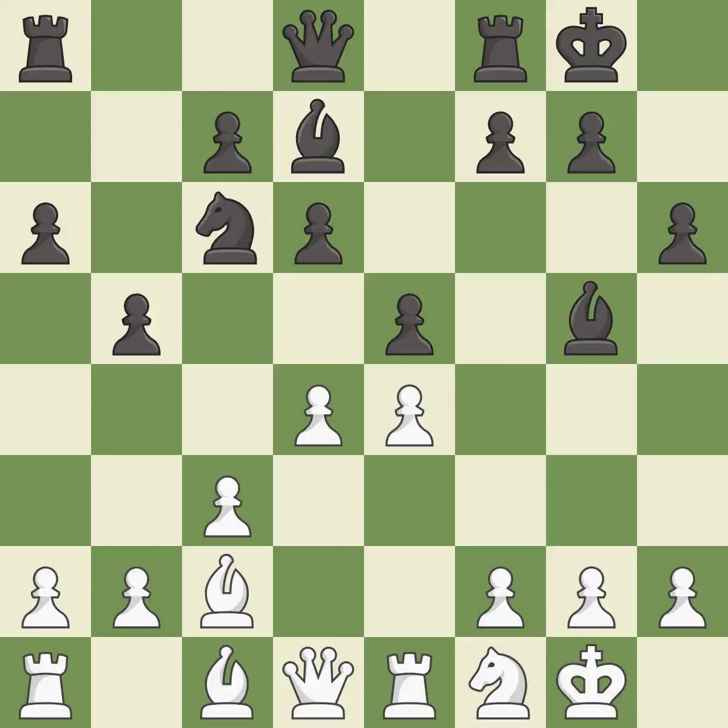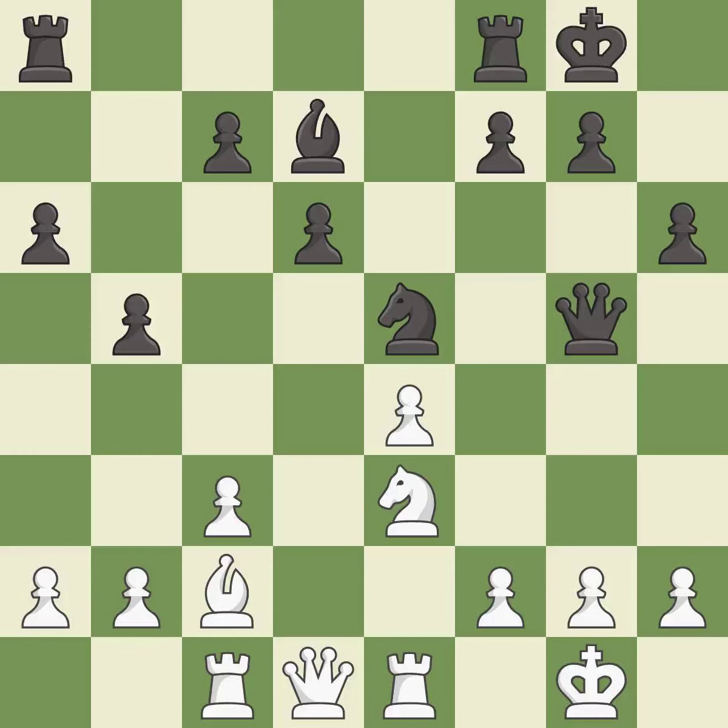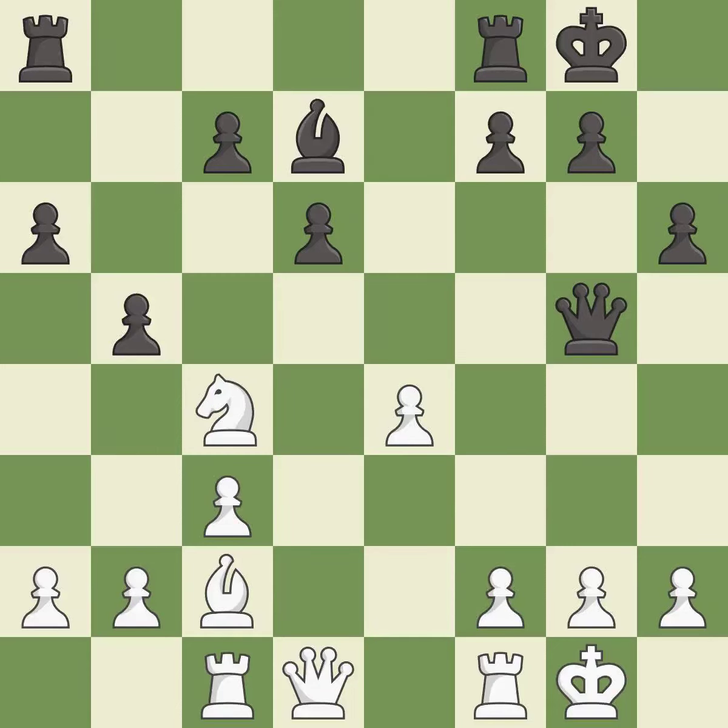This is an equal trade — it is best. After all captures, this is an equal trade. This maintains the balance in material with a good trade. This removes a pawn that was threatening to win material — it is excellent. This misses an opportunity to kick a knight — it is an inaccuracy. This connects the rooks, which helps them coordinate together in the future — it is excellent. This threatens to fork pieces — it is an inaccuracy.